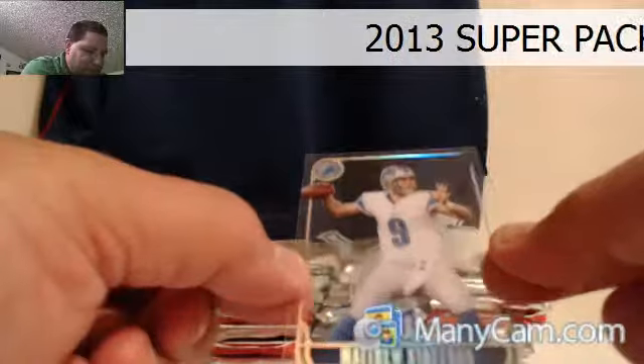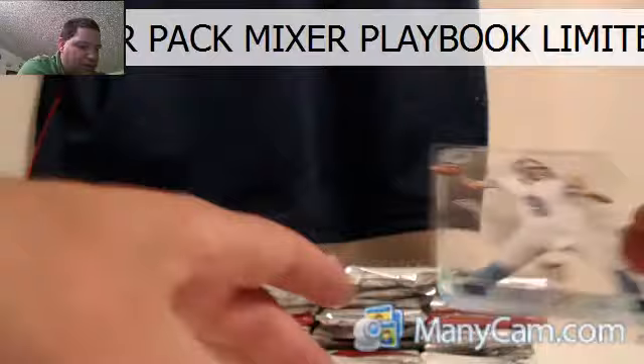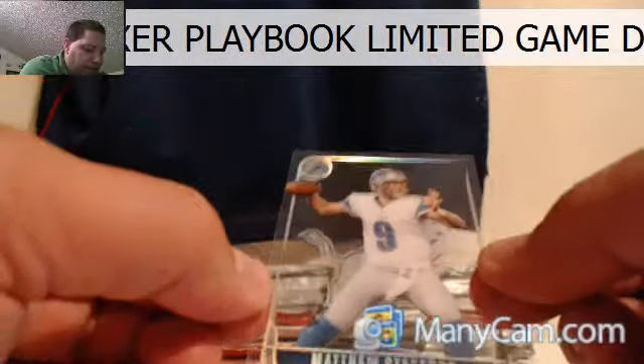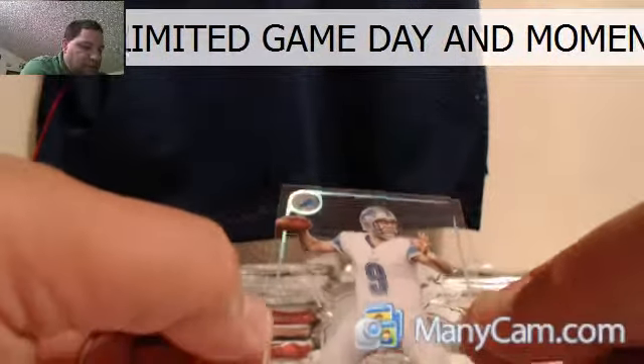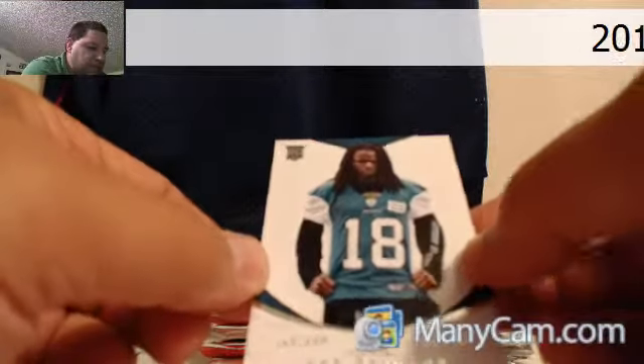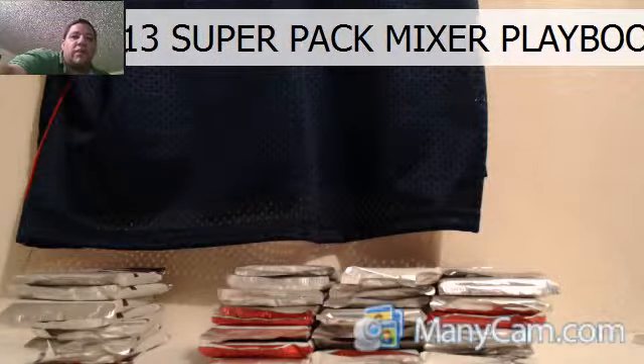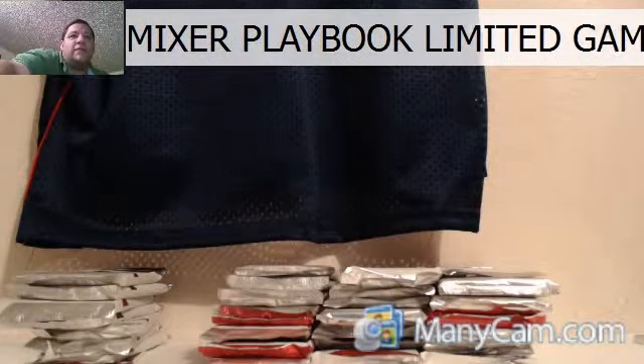I think that Matthew Stafford card is pretty nice. So as a recap, we have the Marcus Hunt autograph, 62 of 599. We did get the Matthew Stafford — it looks like it's clear all the way around, that's pretty nice. And then you have your rookie of Ace Sanders and the rest of the packs are in your base. Everything will be shipped and mailed out to you. Thank you, Della, for getting into it again.